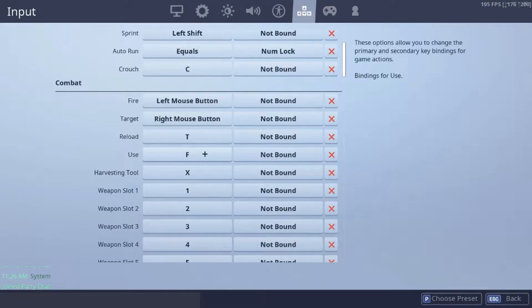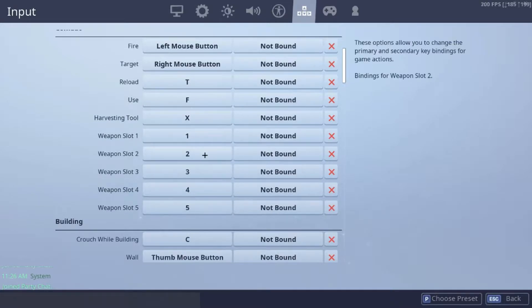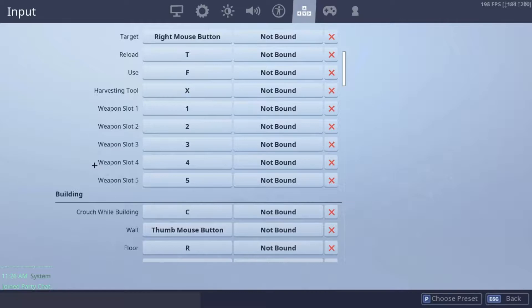For use — you know, how you open chests and everything — I chose F. Harvesting Tool is X. Weapon Slots 1, 2, 3, 4 — I just use the numbers to switch between my weapons.